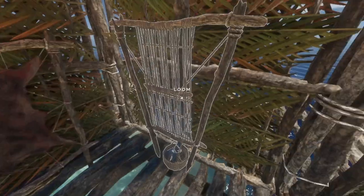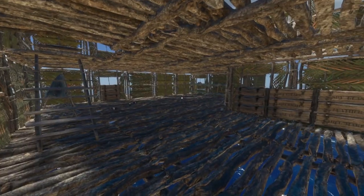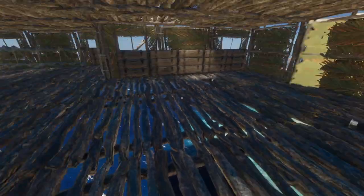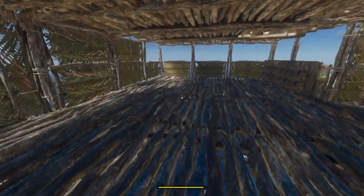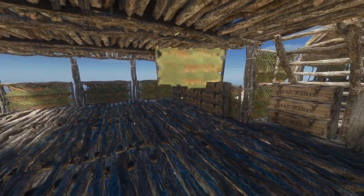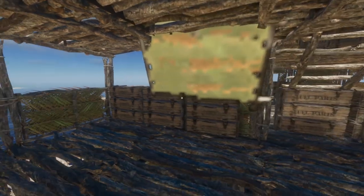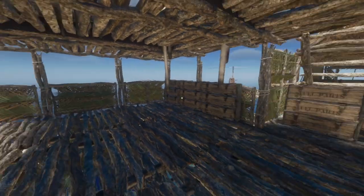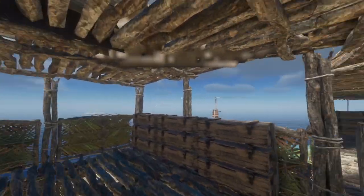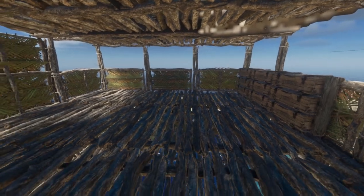I've got my tanning rack over here and my loom over here. So far this is really good - there's not so much you can add in the game. I wanted to add a few tables here at the top just to make it look a little bit better. Oh my gosh, what the heck is that? That just popped up - oh, there it's gone. I can see the blur up there - that is crazy.